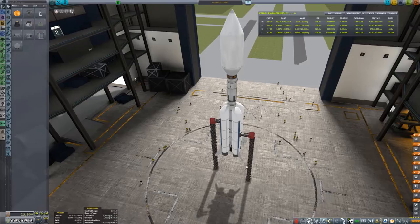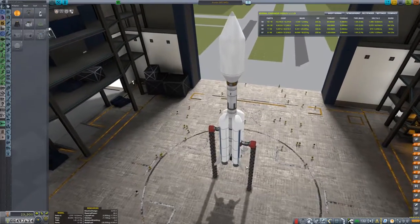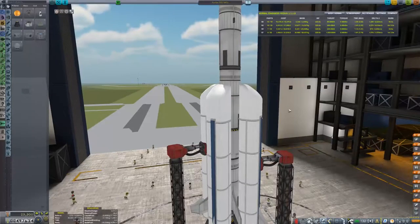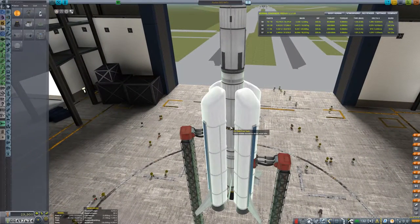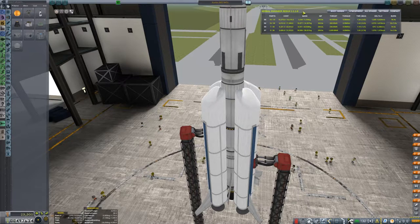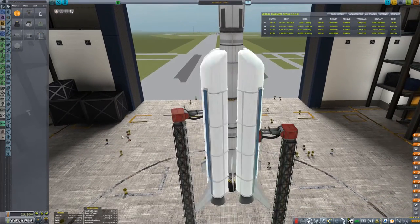I'm going to do things a little bit differently. This is the same exact model — same model. We're not going to change anything about the satellite, but I'm going to put some parachutes on these lower stages because stage recovery is a mod we have. We might as well use it. It saves us money — it gets us money back for these lower stages.